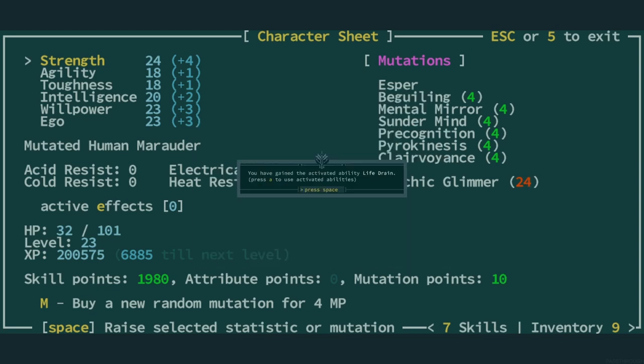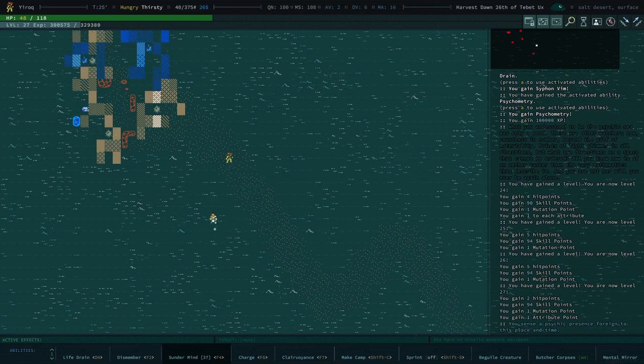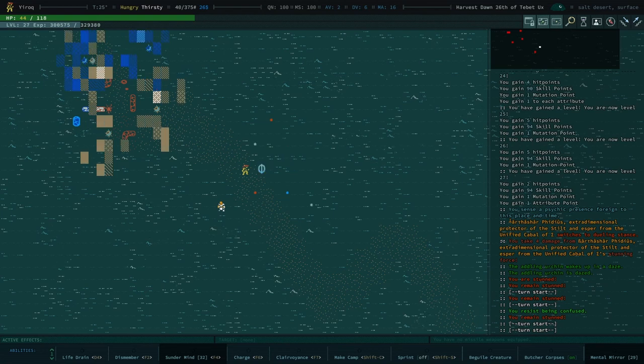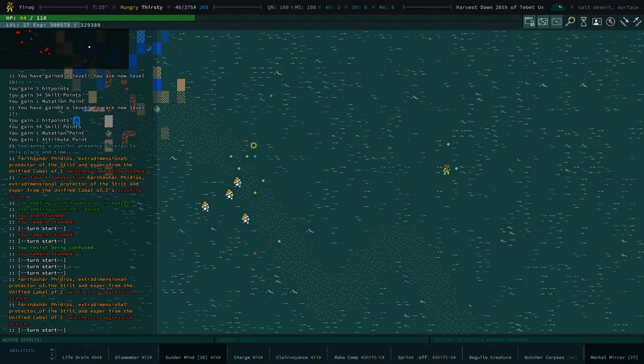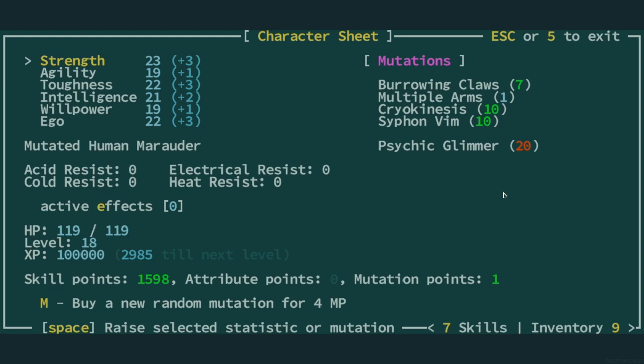If I take more mental mutations, each receiving the ego boost, I'm increasing my psychic glimmer every time. As my glimmer grows, Qud will send stronger and more dangerous hunters with wild and powerful mutations. The player should be careful to limit the number of mental mutations to keep their glimmer low if they don't wish to be pursued. Physical mutations don't contribute to glimmer, so it benefits your character to have at least one to support you in the early game. I only have two mental mutations here — their combined value adds to my 20 psychic glimmer. The burrowing claws and multiple arms are physical mutations, so they don't contribute. Also, without a physical mutation, you will not benefit from rapid advancement.